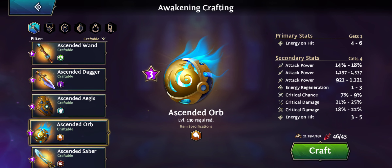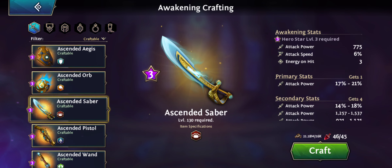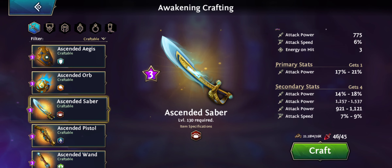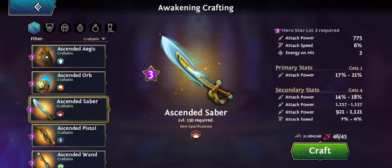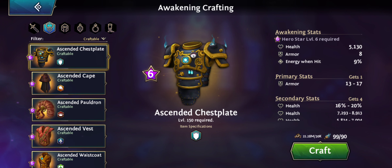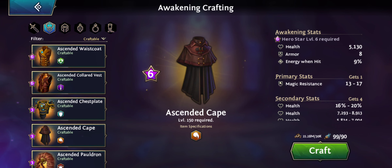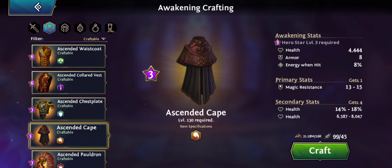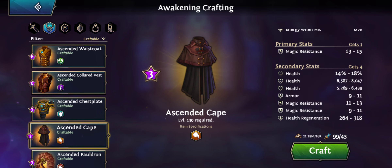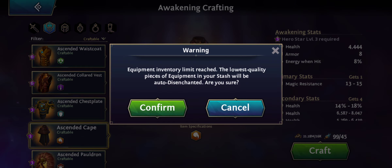I'll leave Daeva's weapon for now. I'm going to skip making one for Dorian — I'll save for him being six star. But I do want to make a cape for Daeva as well, since she has a really bad one and we could get some better stats now.